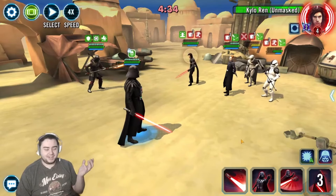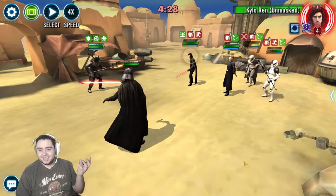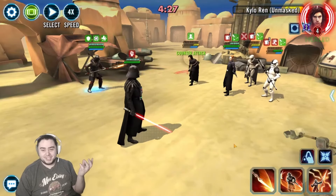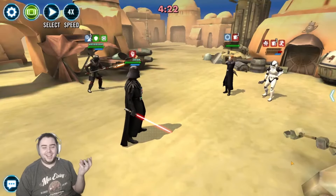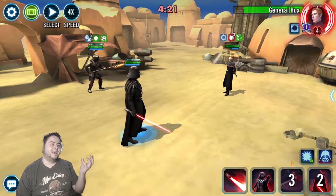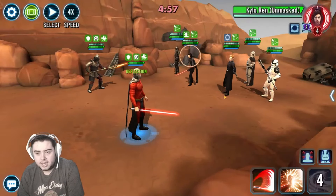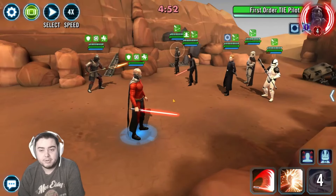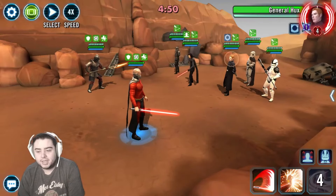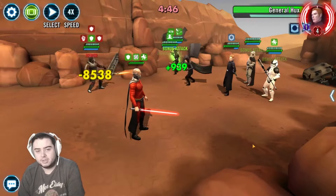Holy shiz, dude — this is with nothing on them. Like, they have none of the data disks. This is so much damage. Almost! They ignore taunt when there's only two of them — oh my gosh, that's hilarious. Do I have a GAS node? I probably do.